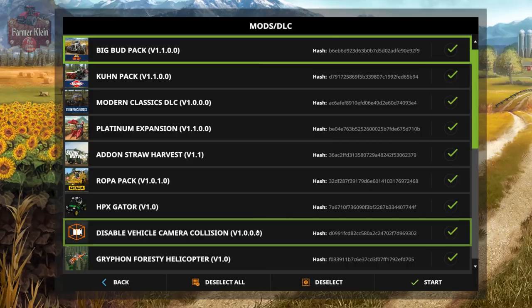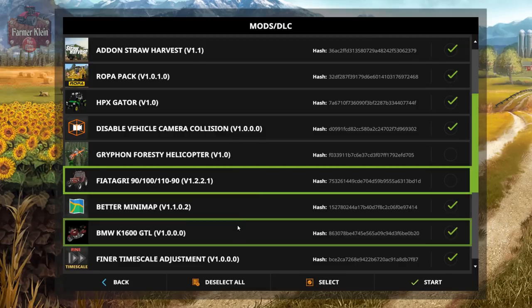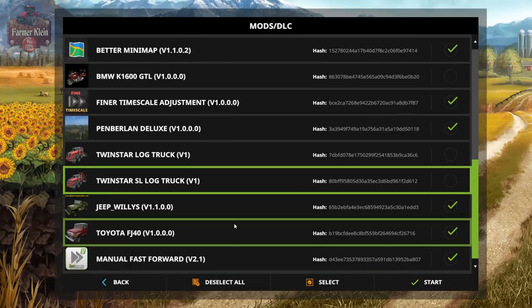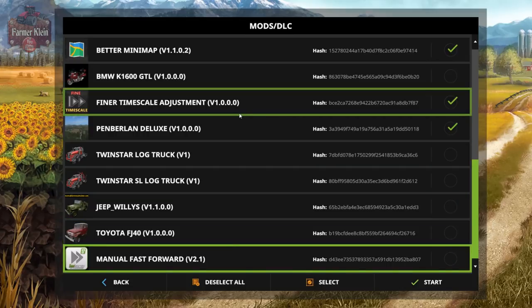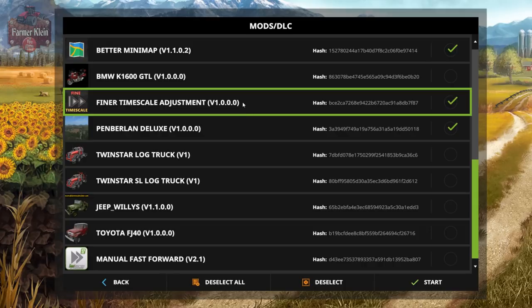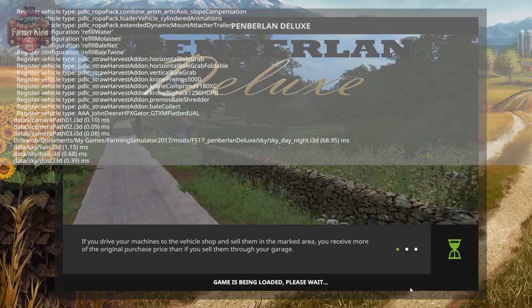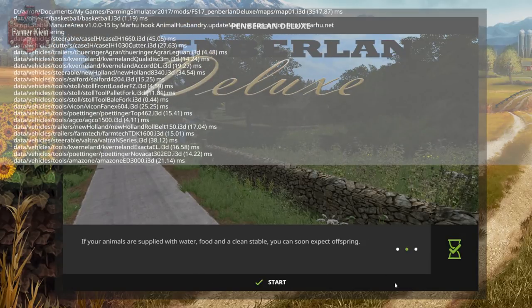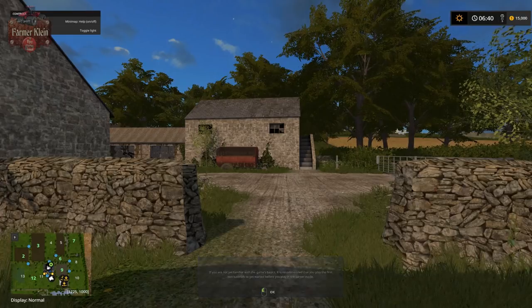Let's go ahead and jump in. I'll leave all the DLCs checked. We'll take a couple of mods out of the testing folder we won't need for this tour. Let's load up the map - it loads up very quickly and we have a modest list of starting equipment loading up.